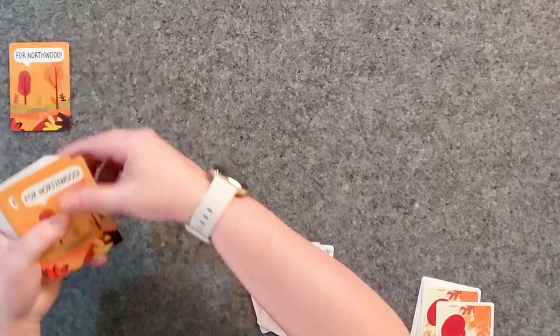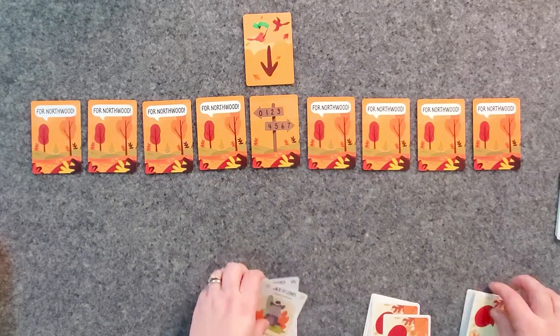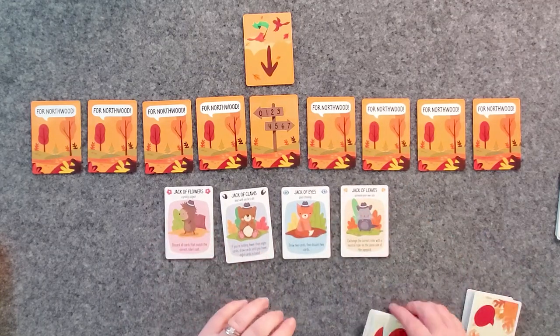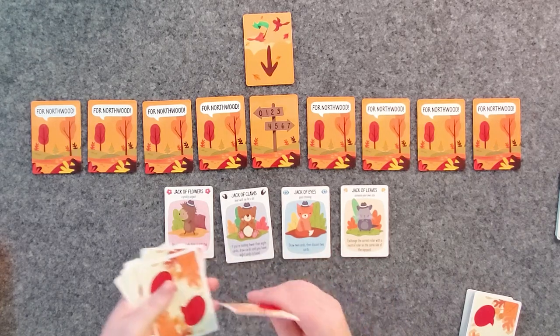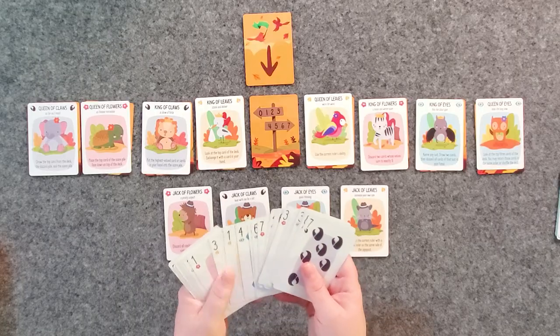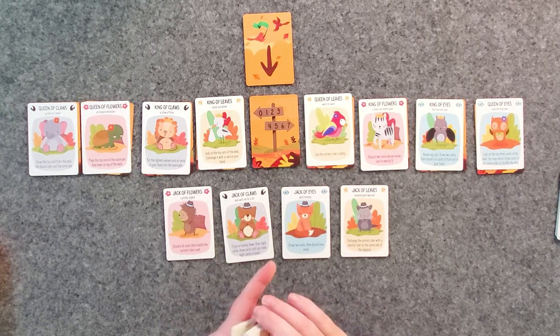We're going to start by laying out the eight Thiefs and their little trail marker in the middle that we'll be visiting during the game. We take this card — our marker — and set it up top. We set up our four allies, one of each suit. Then we put those rulers right into their Thiefs. What we have left are our dialogue cards. We have four suits: leaves, flowers, eyes, and claws, numbered one through eight in each suit. We shuffle these up, and then we're about ready to start.